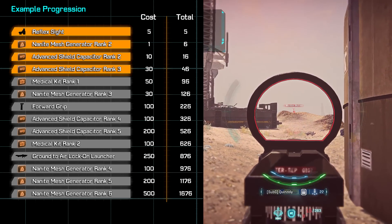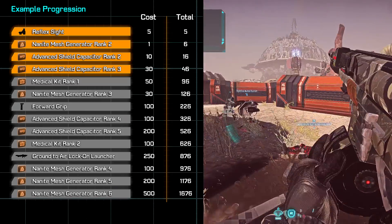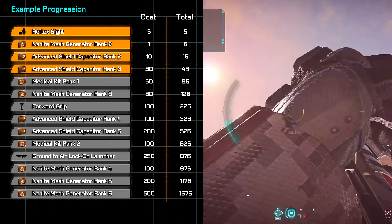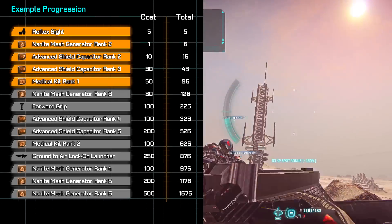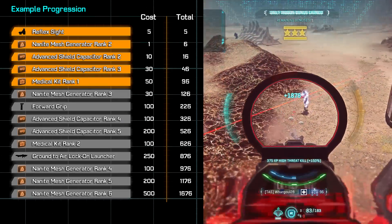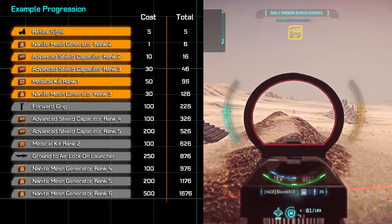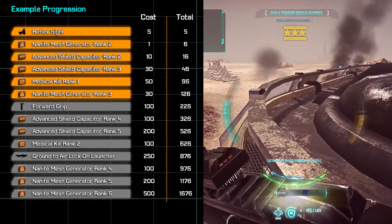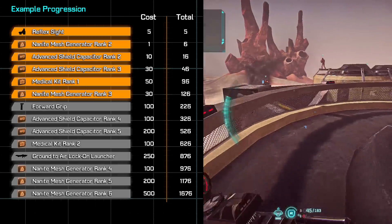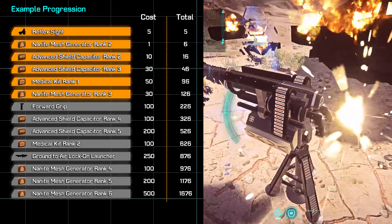The cert cost for additional Resist Shield ranks is pretty high, and the benefit is, comparatively, not all that great. Next, we're going to sidestep a little bit and grab a Medical Kit, which you may or may not have already unlocked for other classes, because these are universal unlocks. Then we'll come back to the NMG again since it's cheap and drop our next 30 certifications. From here, things start to get a little bit steeper in cost and they require more of a commitment in your time, so we're going to try to tie up some of the loose ends and fill out the build.